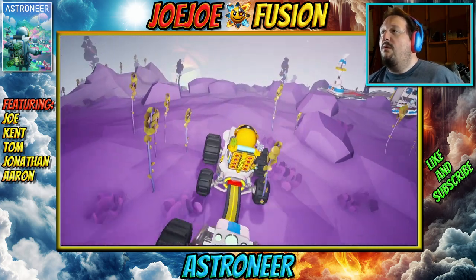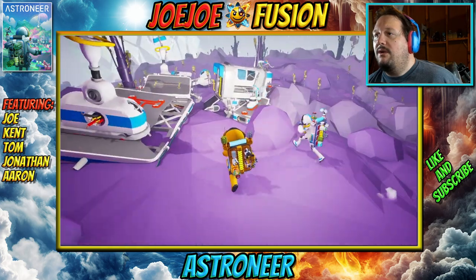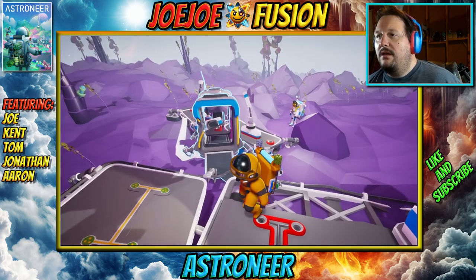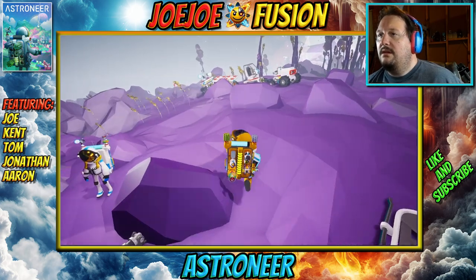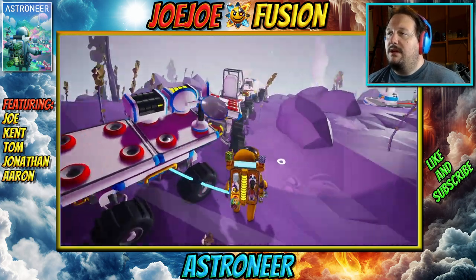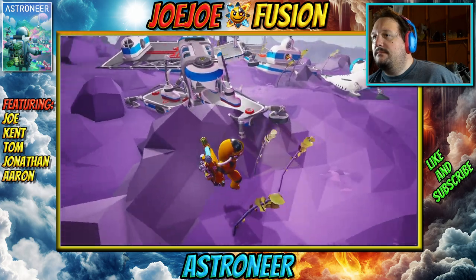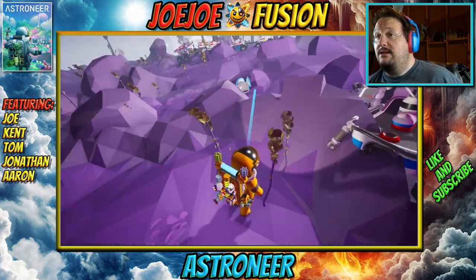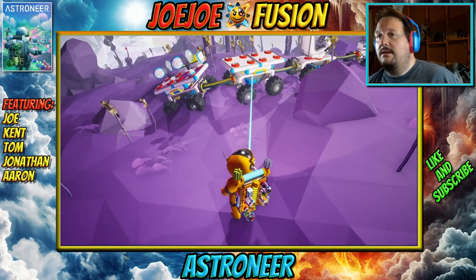Oh oh oh oh. Hey, how about that? We need all the power we can get, so anything that's power — ooh, there's a battery in here too. That's good. So we can load that onto the thing for now. There are medium batteries here that we can find, and that'll set us up for a bit.